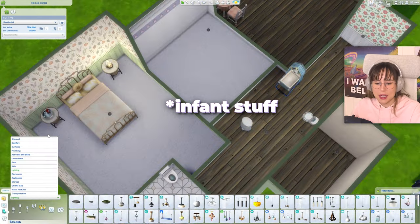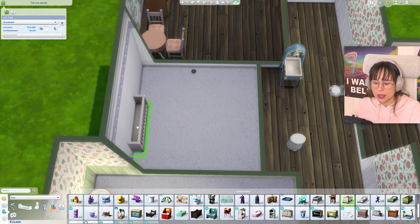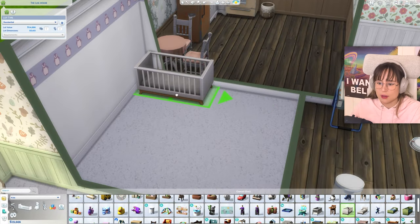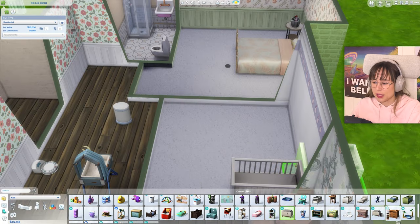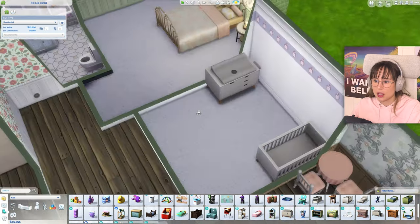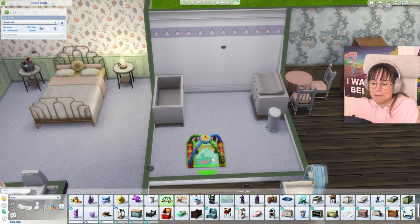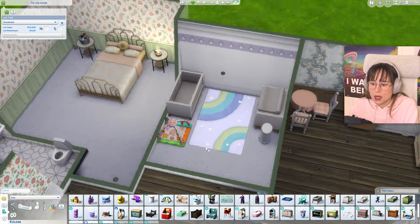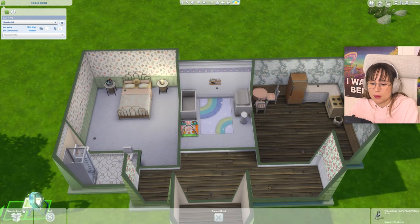Toddler - we need some toddler stuff. Infant and toddlers. What do we need? We need a bed, we need a little crib. Let's get this crib, and we need a little changing station. Oh no, we already have that bin thing. So we can put it to bed, put it in the changing station. And we need one of these - maybe a little carpet as well. Cute! That's all we need for now, let's put that in our inventory.